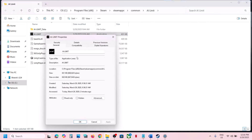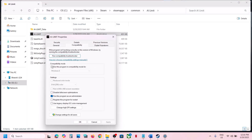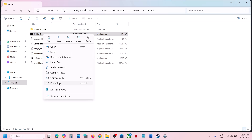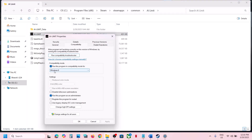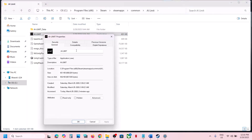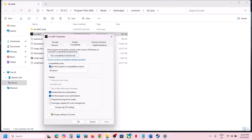If that does not work, try enabling compatibility mode. In the same Properties window, check the compatibility mode box and select Windows 8, click Apply and OK, then try launching the game directly from the exe file rather than from Steam. If still not working, try Windows 7 compatibility mode. You can also try checking Disable Full-Screen Optimization, then Apply and OK and launch the game.